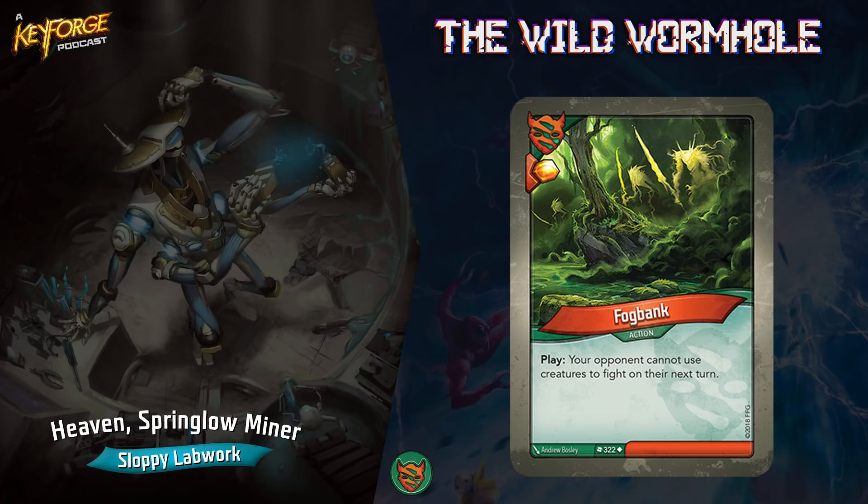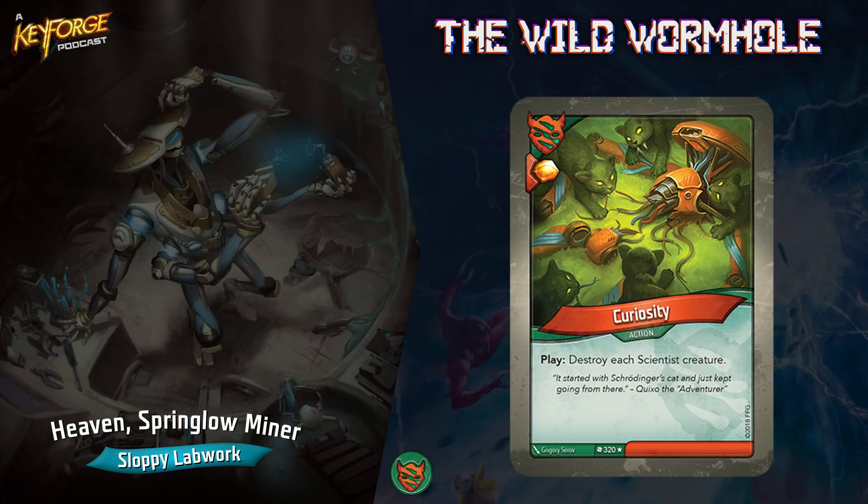Fog Bank — your opponent cannot use creatures to fight on the next turn, and it gives you an amber — another really good card. These are all cards you can use with Witch of the Wilds to play on your off-turn. The last Untamed card is a rare — Curiosity — gain amber and play: destroy each scientist creature. It feels really specific for a rare, but Mars and Logos both have scientist creatures. If you're playing against either of those houses, it absolutely destroys them. And I don't have any scientist creatures in my deck, so at minimum it gives you an amber.